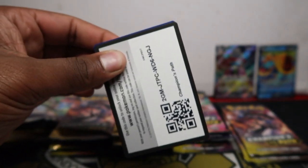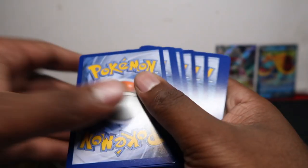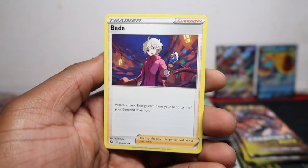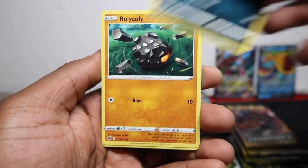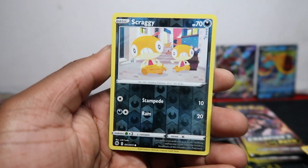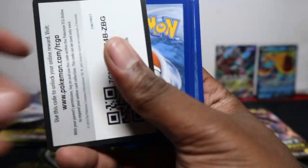We need to open it like that so we see the code card straight away — with the double boxes the code cards are facing the wrong way. We got Machoke, Arbok, Nickit, Roly-Coly, Scraggy, Lunatone, Weedle, Scraggy, and Altaria.